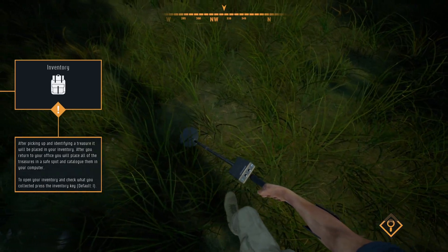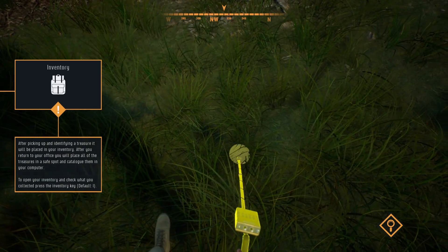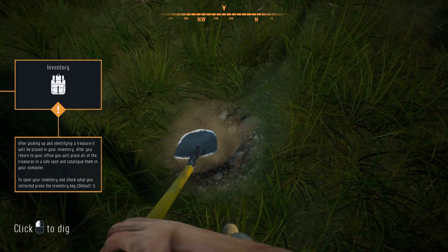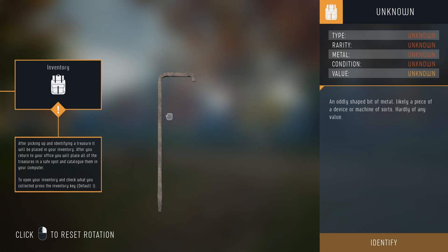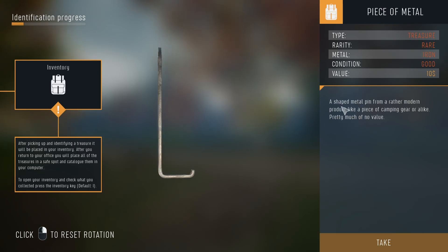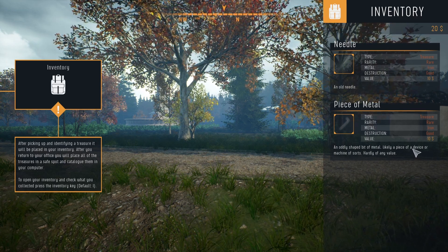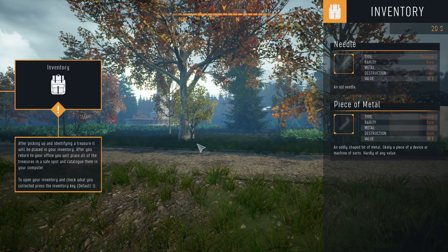Is it louder this way? What am I gonna find? Was that another needle? An oddly shaped but metal, likely a piece of a device. Identify. Just looks like a hook. Okay — piece of metal, likely a piece of a device or machine of sorts, hardly of any value. That was 10 bucks! Hey, it was another rare. Apparently I can only find rare things.